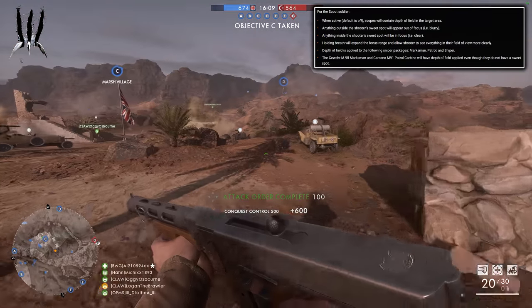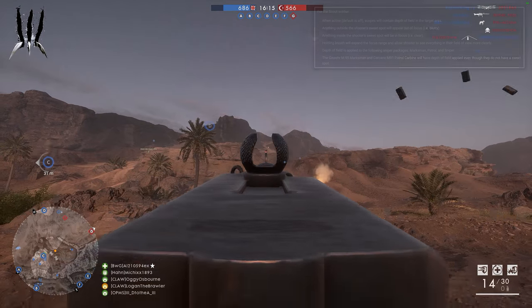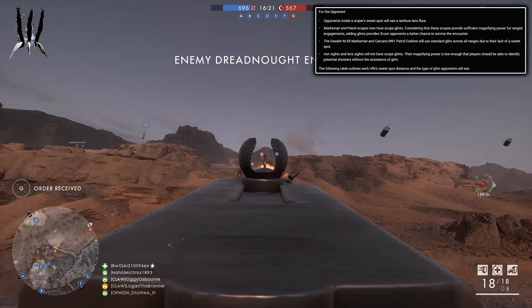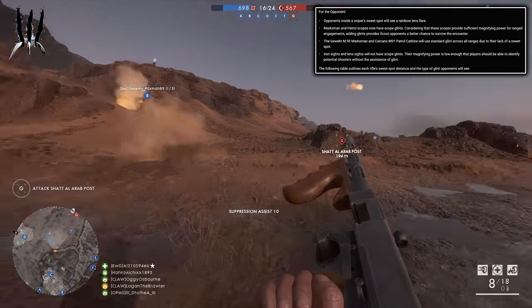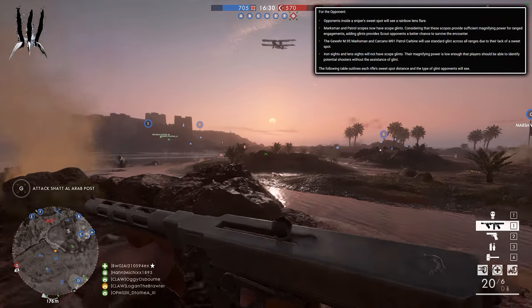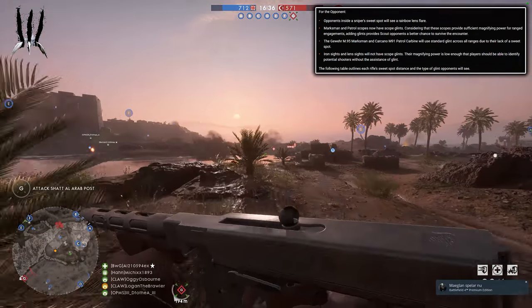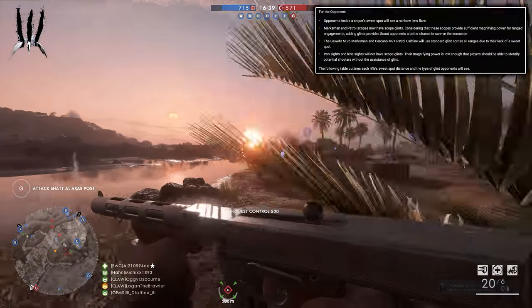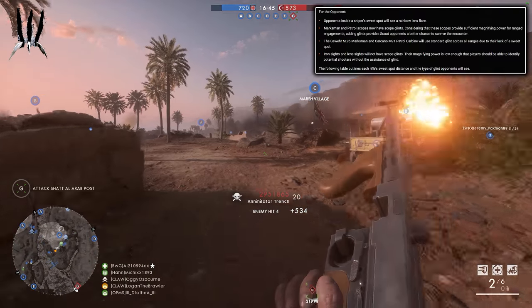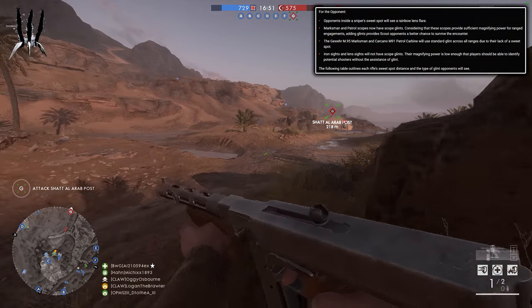The Gewehr 95 Marksman and the Carcano Patrol Carbine will have depth of field applied even though they don't have a sweet spot. For your opponents: those inside a sniper sweet spot will be seen with a rainbow lens flare. Marksman and patrol scopes now have scope glints, so all rifles with scopes will give away a glint — which is a good thing if you're being aimed at. The Gewehr 95 Marksman and Carcano Patrol Carbine will use standard glint across all ranges due to their lack of a sweet spot. Iron sights and lens sights will not give away a scope glint, as their magnification power is low enough that players can identify potential shooters without it.